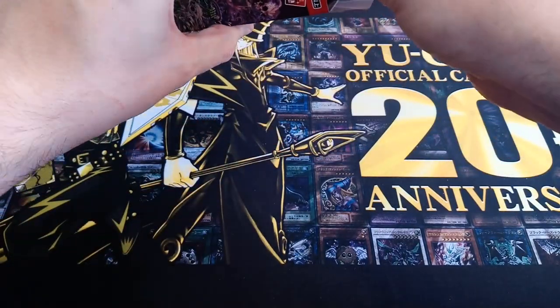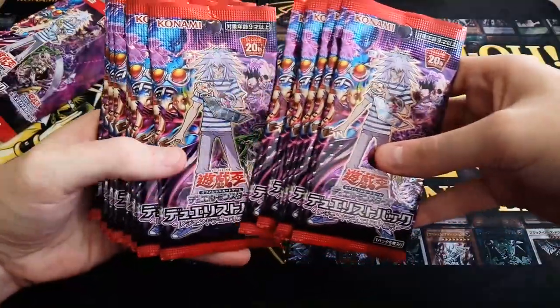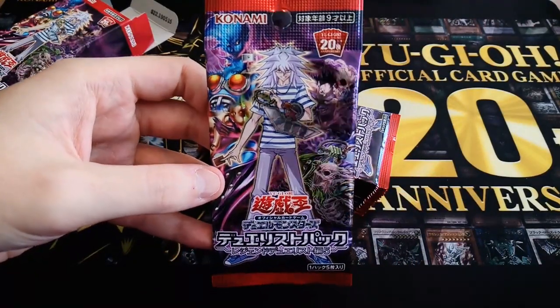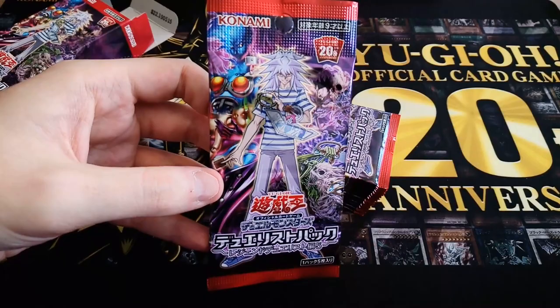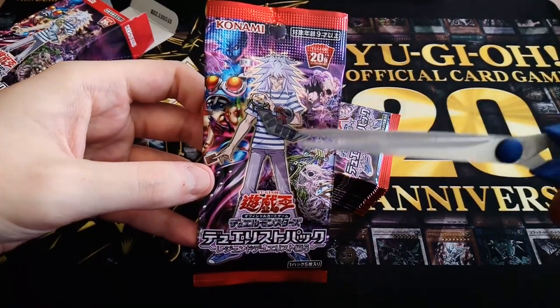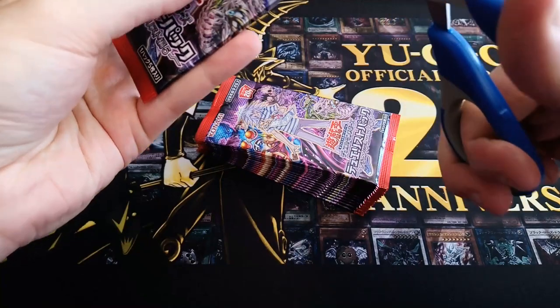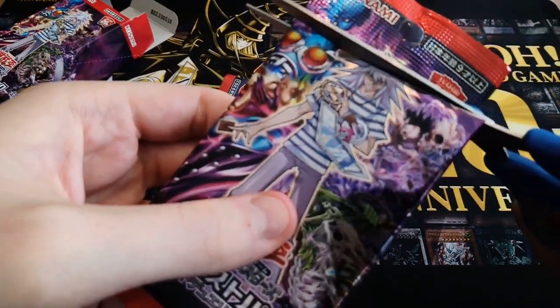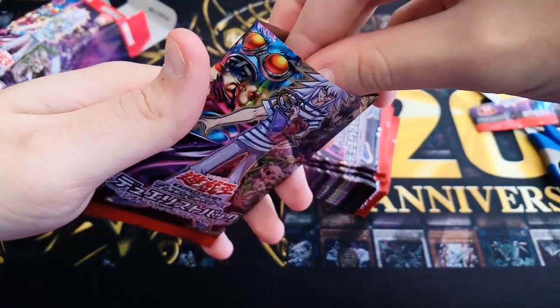If I'm correct, we're gonna get 15 packs — 15 packs of awesomeness. Look at the artwork on these. I kinda wanna keep these packs, so I'm opening them with a scissor. The only bad thing is we have to cut through Dark Necrofear's head. First pack — what do we get?